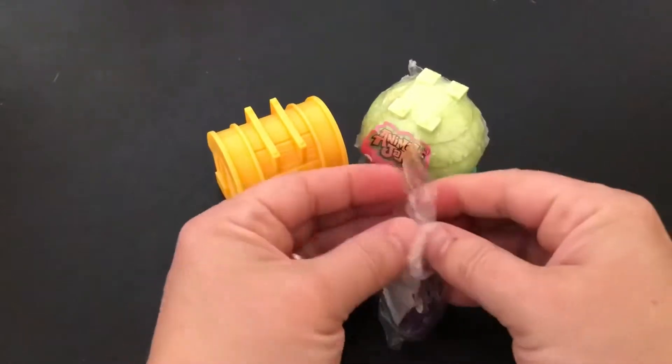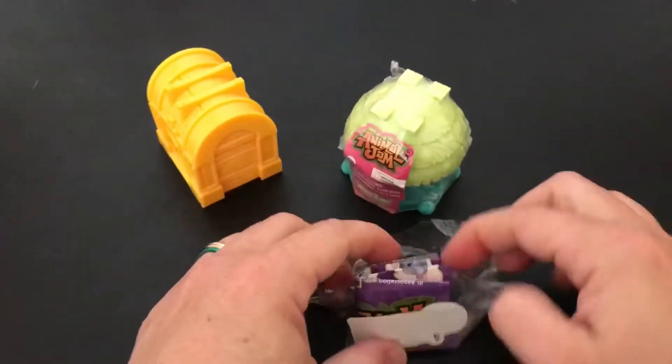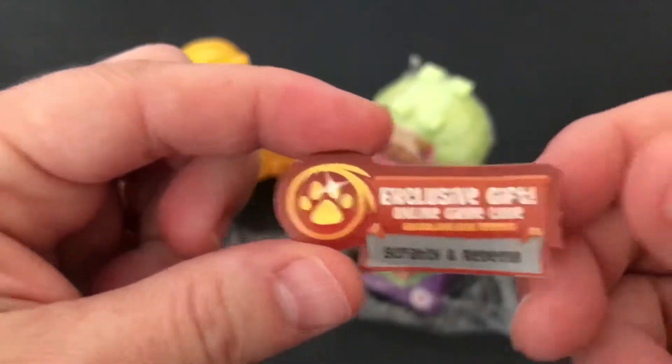It kind of looks like a fox. And there's a sticker — a code for if you play the game online.